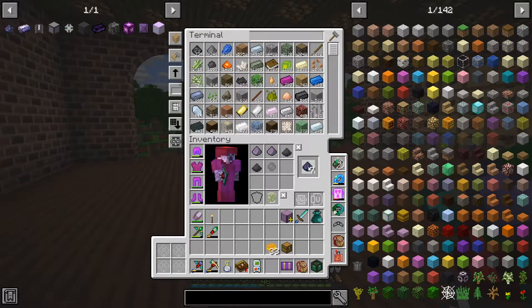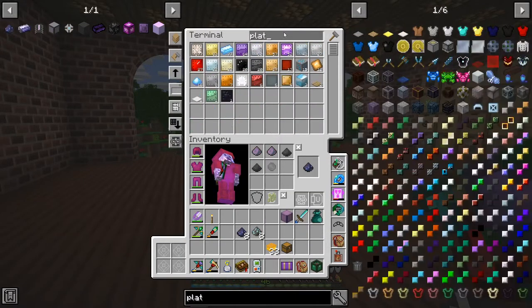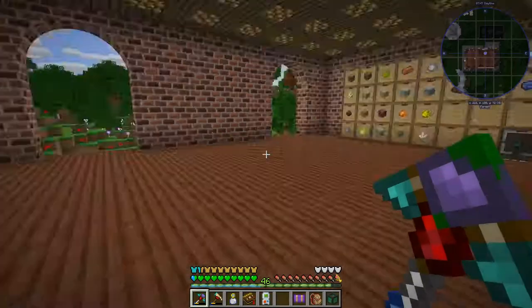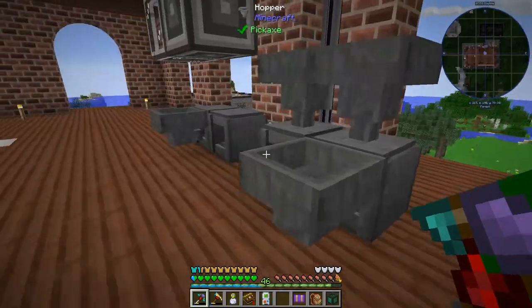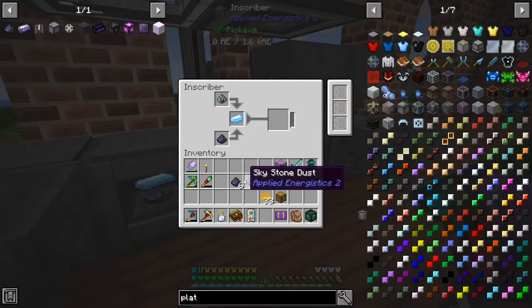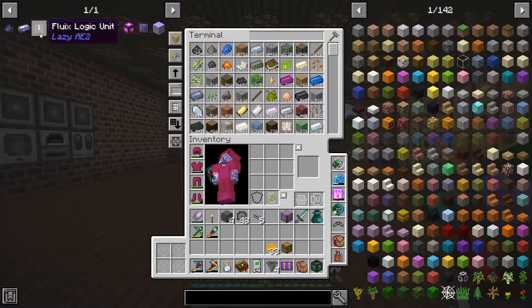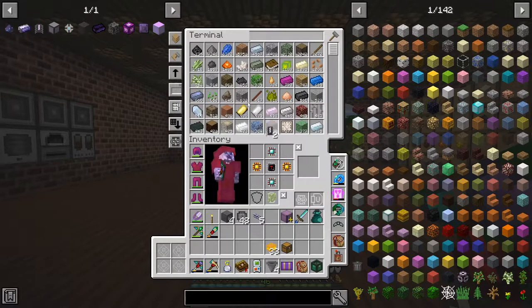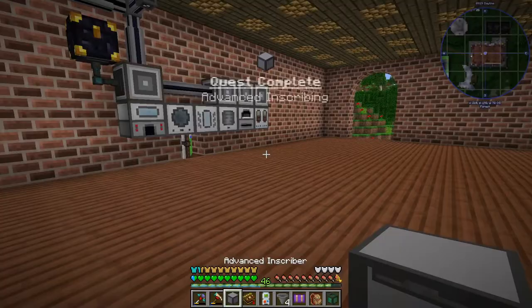We want 8 in total - skystone and then platinum. I think we have to use the inscriber, which is unfortunate. I mean, I guess we can use all of these - we can do it like this, and I'm assuming the thing we're about to make would also do it for us. This should be enough to get us two of them, which is enough to get us an advanced inscriber - thank goodness.